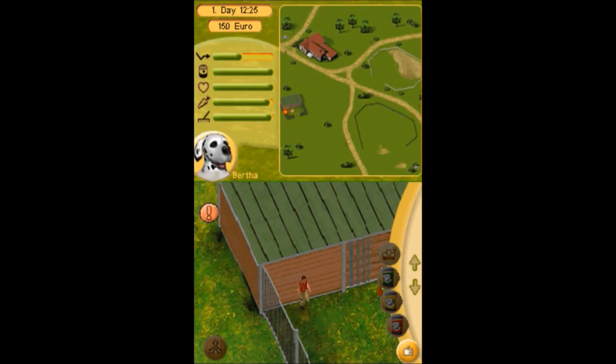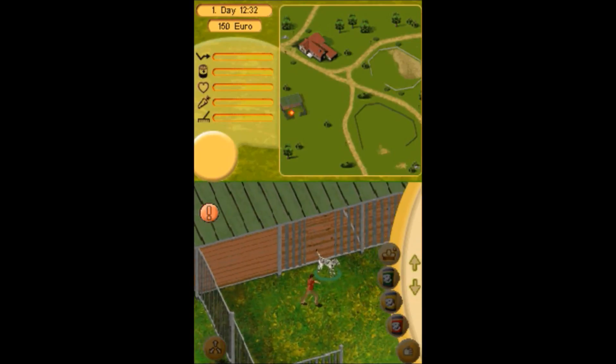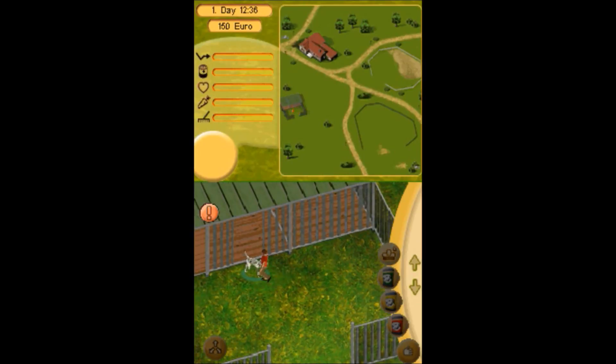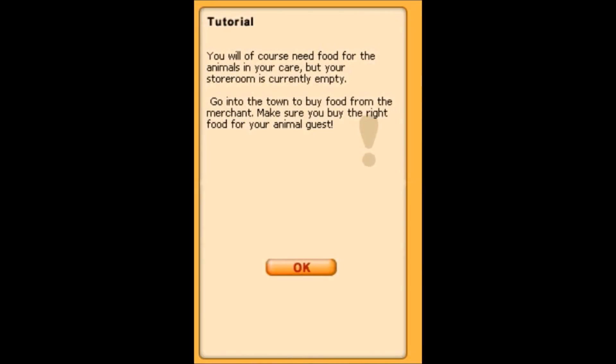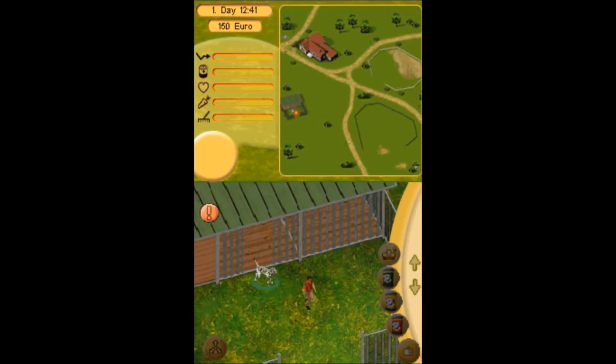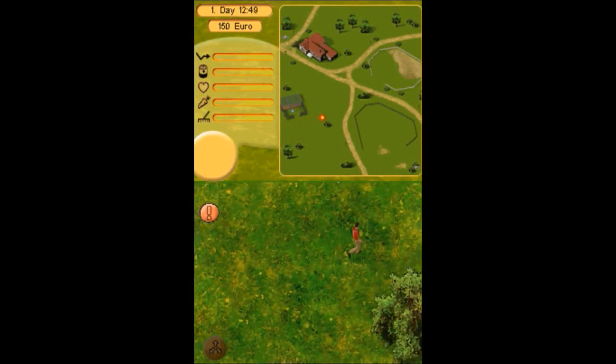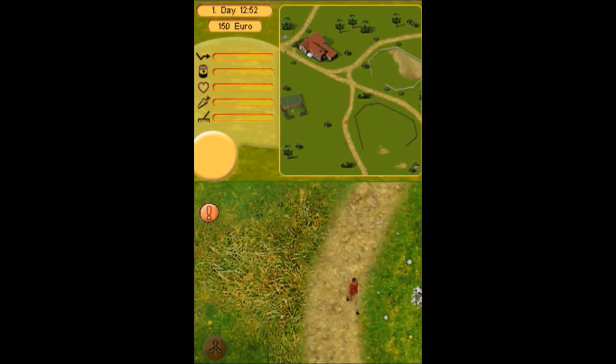Now we click on... how do we get back? The animal is now in its new lodgings. If you want to take the animal somewhere else later on, you can put it in transport mode using the transport icon in the menu. So that's how I interacted with it. You will of course need food for the animals in your care, but your storeroom is currently empty. Go into town to buy food from the merchant - make sure you buy the right food for your animal guest. I love the loading screen. The tutorial won't let us go on until we do exactly what it says, so we're just going to have to do what it tells us.